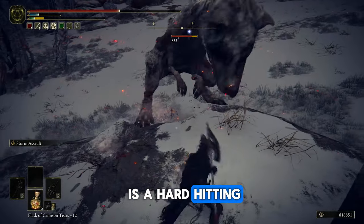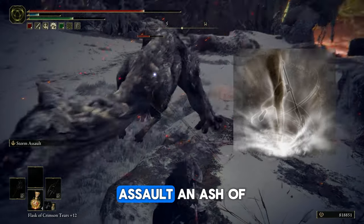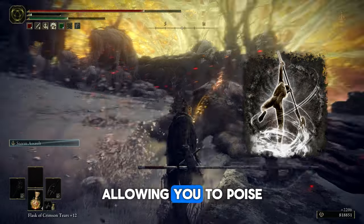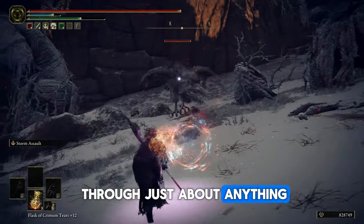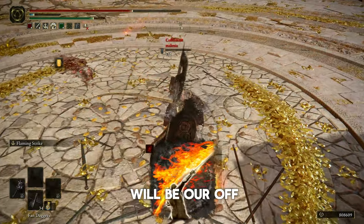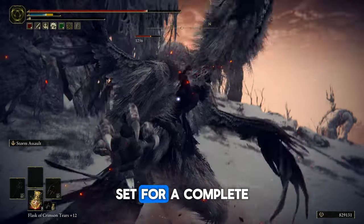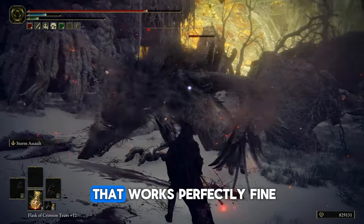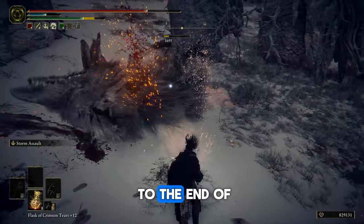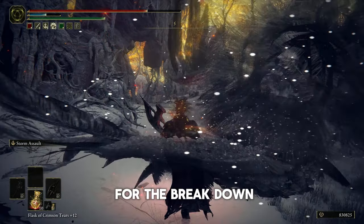This Knight Rider build is a hard hitting and versatile loadout, equipped with a heavy Knight Rider Glaive with Storm Assault Ash of War that provides insane HP armor, allowing you to poise through just about anything and deal great damage. The heavy Knight Rider Flail with Flaming Strike will be our offhand weapon, paired with the complete Knight Rider armor set, providing a loadout that works perfectly fine for PvE and PvP. Stick around to the end or click the on-screen timestamp for the build breakdown.